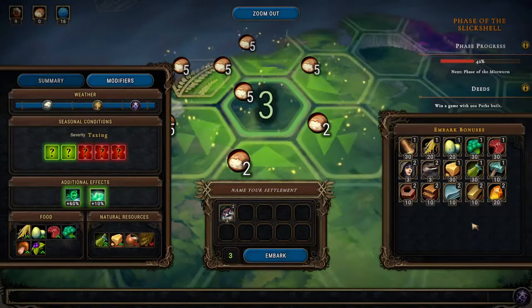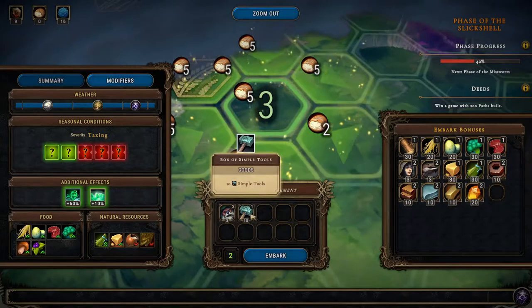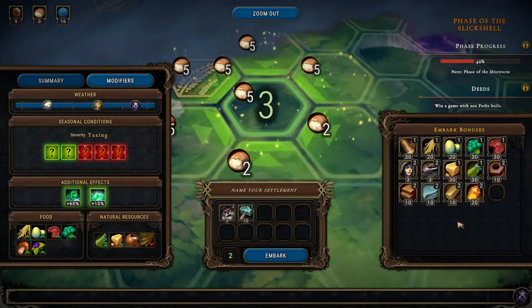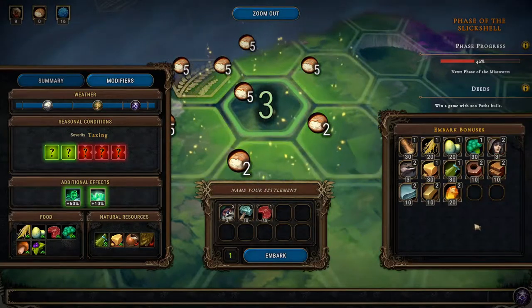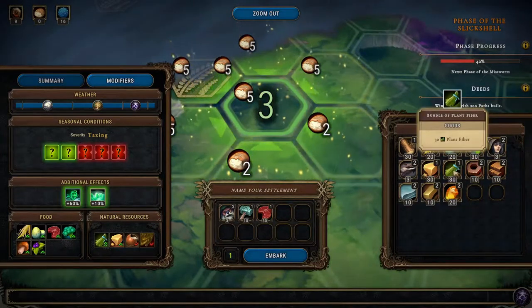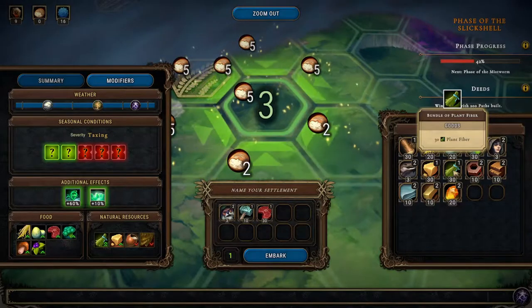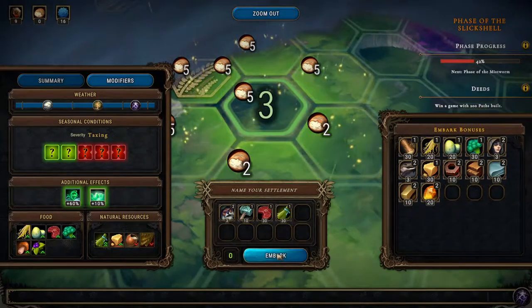Okay, that's what we're doing. We'll get our beavers as usual. We have another three embark points so I think I am going to get the tools, the meat, and the plant fiber. Yeah, let's do it.